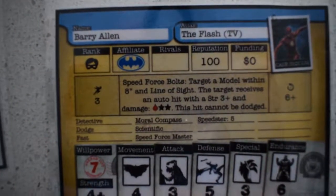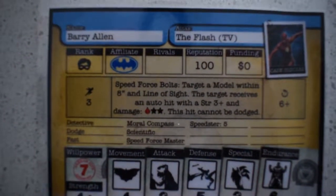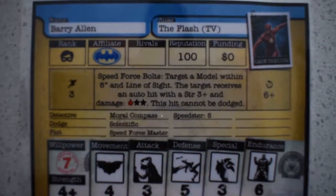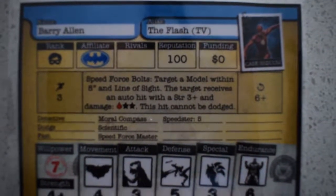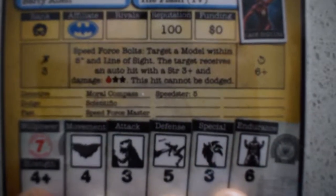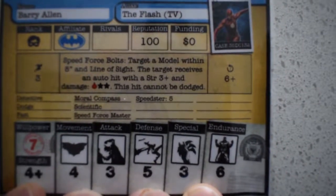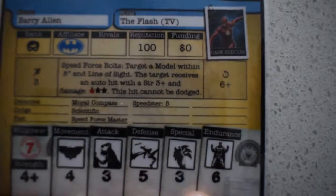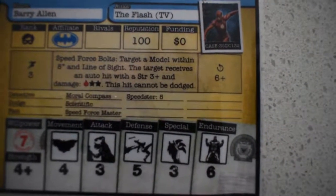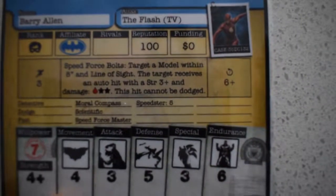Let's look at the anatomy of a speedster. This card is Barry Allen, Flash TV, who's a sidekick for Law and Order, for the forces of good, and he comes in at 100 reputation. His speedster level is 5, and what that allows is that at the beginning of the speed force phase, they draw what are called speed force tokens. There are a maximum of 10 within a pool, and then the speedster draws a number of tokens equal to their speedster level.